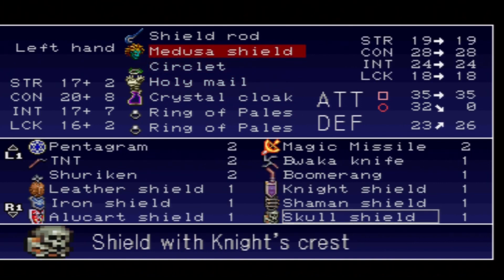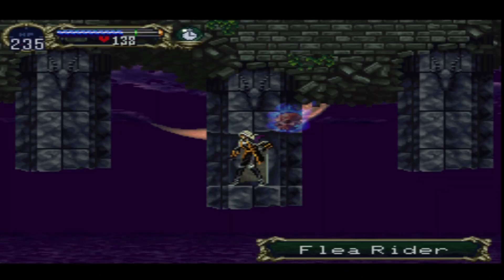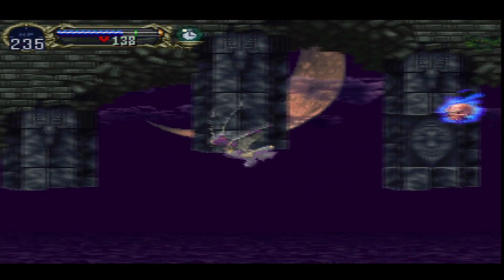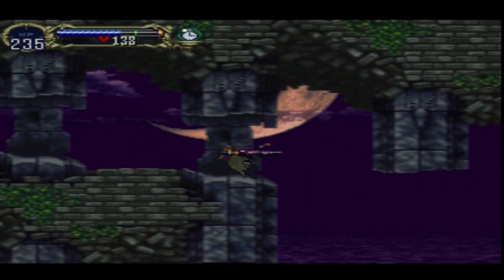The skull shield, aside from looking pretty cool and having the best defense currently for Alucard, also has its own magic attack whenever you use the shield rod. I'll get to that in a moment as soon as I get right about here.